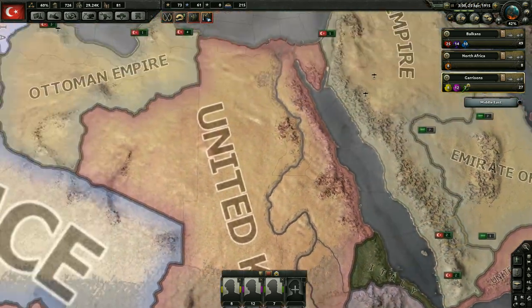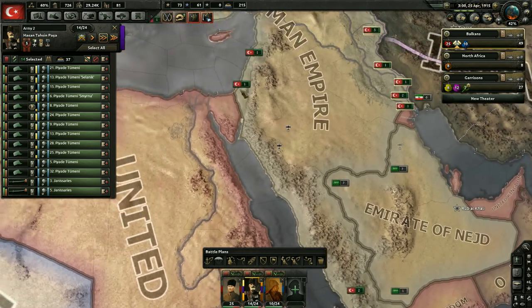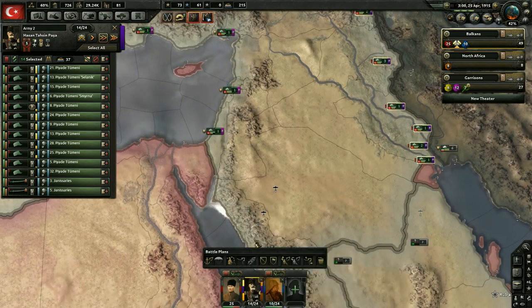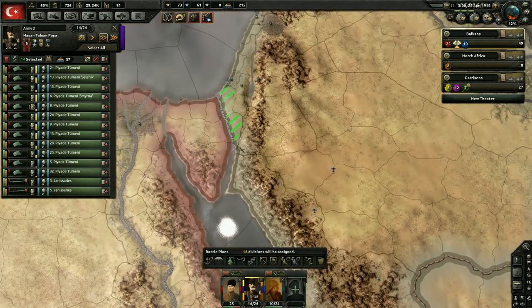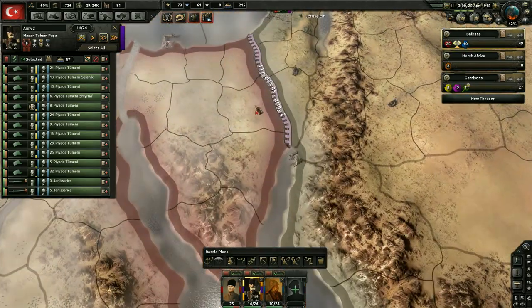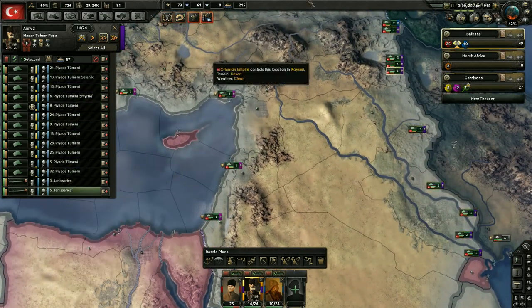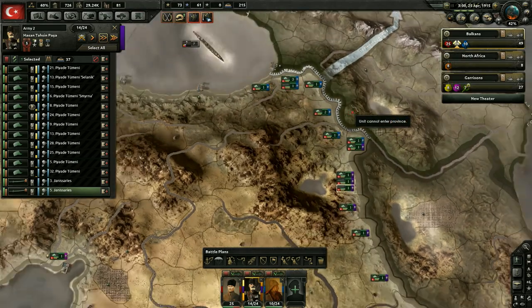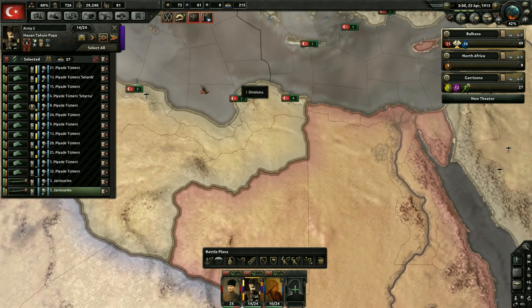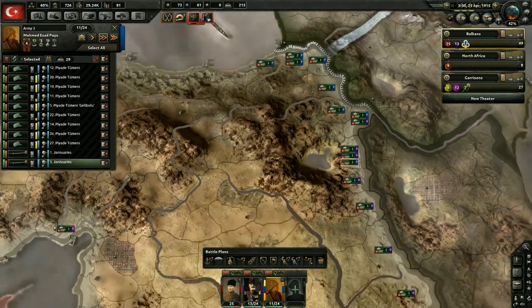We're going to train those guys up and move the purple army over to this border. We can't invade right now — it's just not an option — so we'll give them two borders to cover. I also changed the army colors, by the way. This is now the blue army and this is now the orange army; I changed them because there were two yellows and I wanted these guys to be orange since they're in the desert.